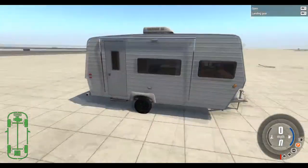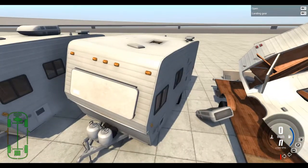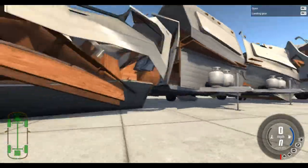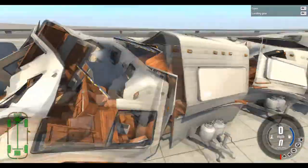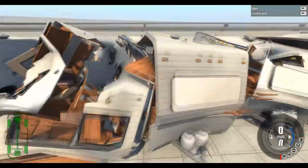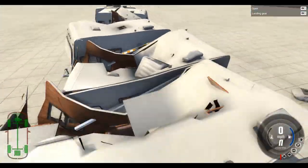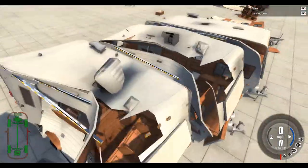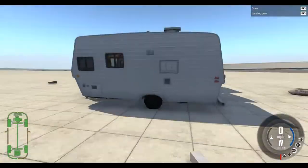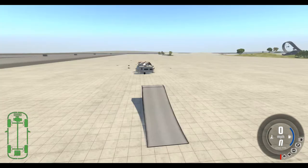Quickly going through the caravans: number one didn't really get any damage. Two had a dented roof and the aircon ripped off. Three - well, destroyed. Four - destroyed? Possibly no. Next one - damage, possibly repairable but wouldn't really put that effort into repairing it. Number five - nice destroyed. Six. Seven - bit of damage. That one's definitely destroyed.